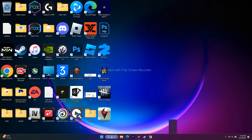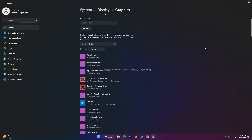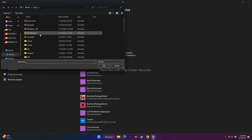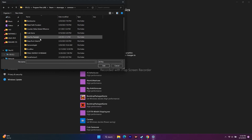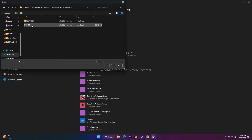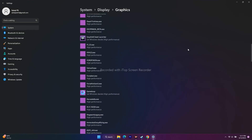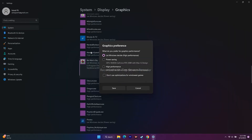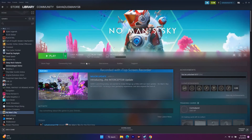Next, run the game on the dedicated graphics card. Go to Search and open Graphics Settings. Click Browse, navigate to the installation folder: This PC > Local Disk C > Program Files (x86) > Steam > SteamApps > Common > No Man's Sky > Binaries, and select the NMS application. Once added, scroll down, find it, click Options, and change from 'Let Windows decide' to 'High Performance.' Click Save, close, and try to play.